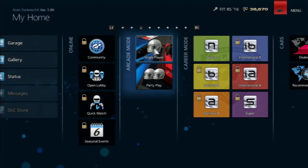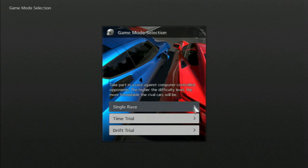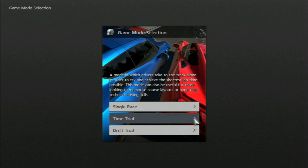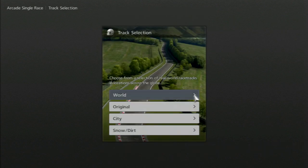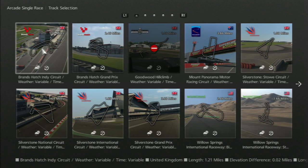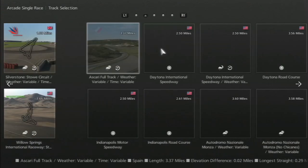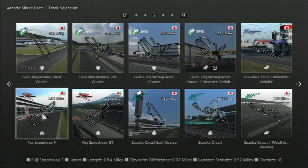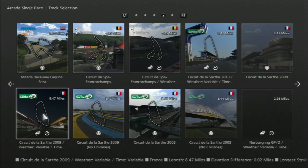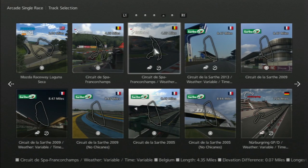You've got arcade mode here, which offers single race, time trial, and drift trial. In single race, you get all the tracks in the game — about 37 different locations with around 100 different layouts. The world tracks include real-life circuits: Silverstone, Brands Hatch, Ascari, Daytona, Suzuka, Spa, and Nürburgring, each with different variations.